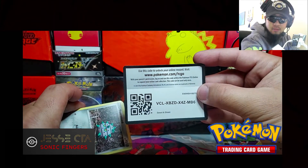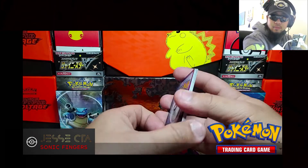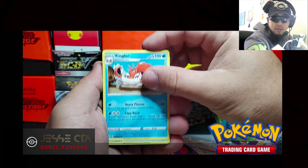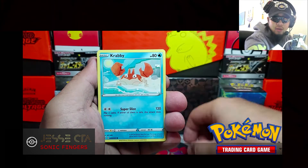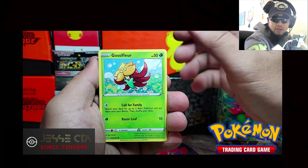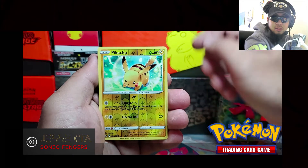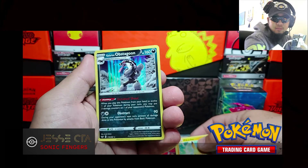Here's the code card. Alright, we got Fire Energy, Crushing Hammer, Kingler, Hyper Potion, Fair Seed, Krabby, Zigzagoon, Gossifleur, Silicobra, ooh, Reverse Holo Pikachu — that's nice — and Glaring Obstagoon Holo. Not bad, Sword and Shield.